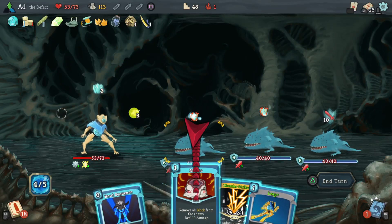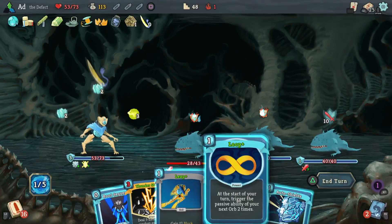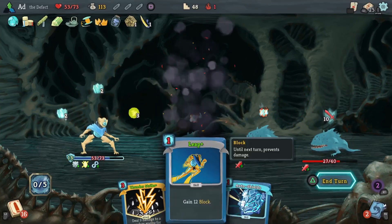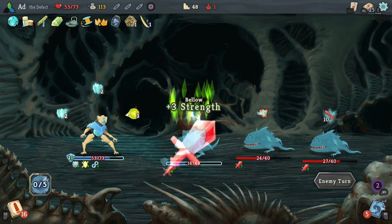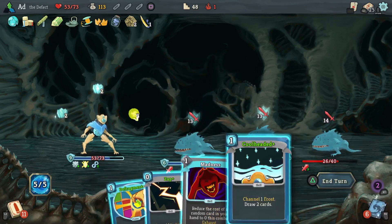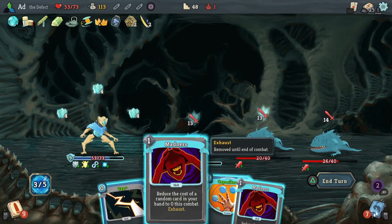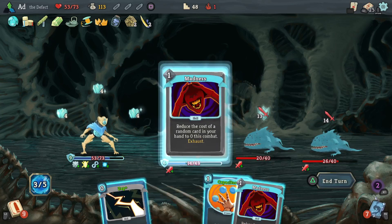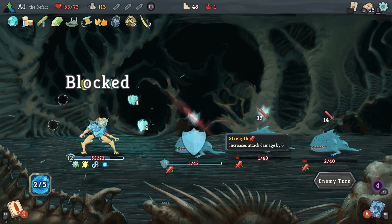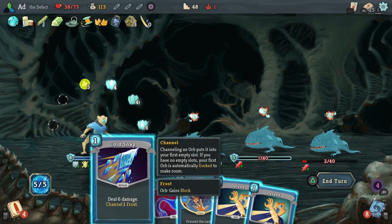I've got four left. Let's use Hologram and get Cool-Headed back out. There we go - that's what I'm talking about. And then we'll play Loop and Boot Sequence - that way we're kind of online a bit more quickly than we normally would be. Good Instincts, Defrag. Let's do a Cool-Headed opening. These Madness cards are pissing me off. Get rid of them. It was very unfortunate how that went.